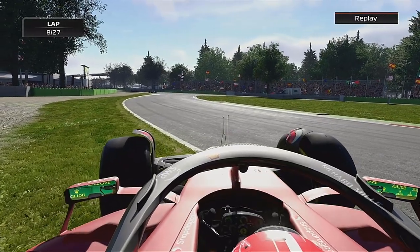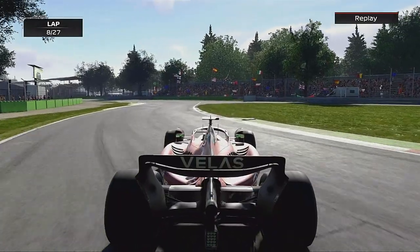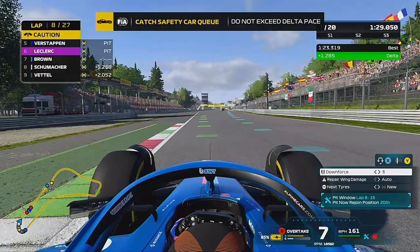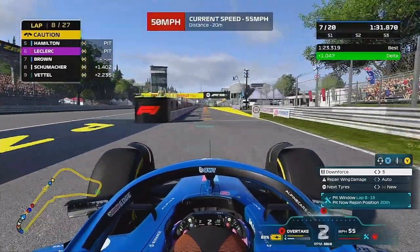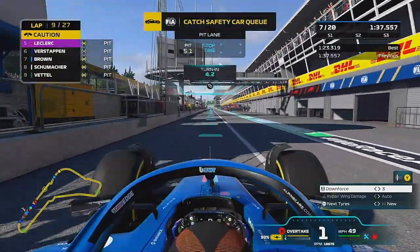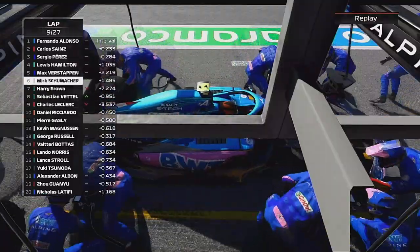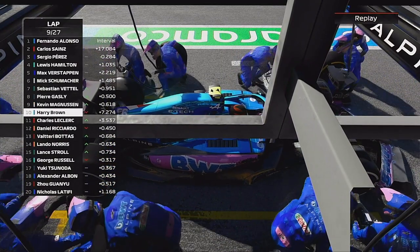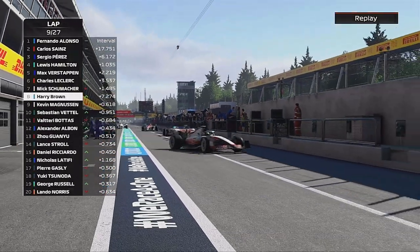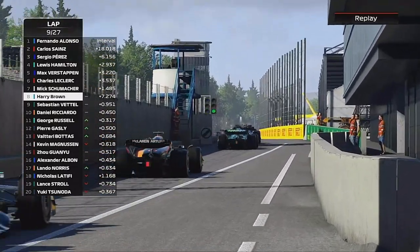It's now the two Ferraris doing exactly what the Tifosi would want. Ferrari one-two into the chicane again, and Charles Leclerc, the most consistent one so far, has dropped it and he's stuck on the grass. There must be a little bump there, and that has brought out the safety car. We are going to pit to make our one and only stop and try to get the hard tyres to the end of the Grand Prix.